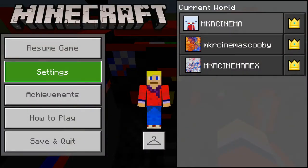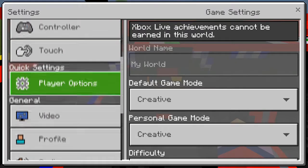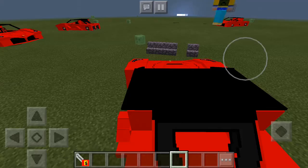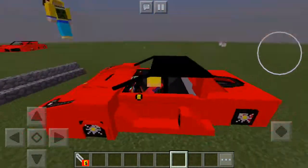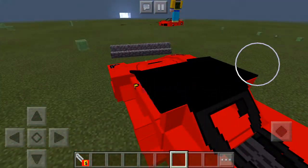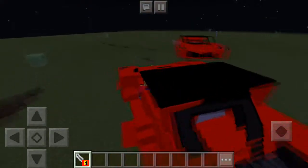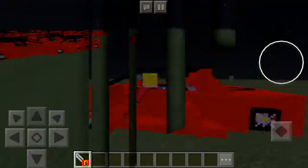What will actually make this cooler is if you go into your settings, then go down to video, and switch to third-person back view. This will look ten times more legit. Look at me, I look so cute! Boost, boost, boost, boost — that was epic.